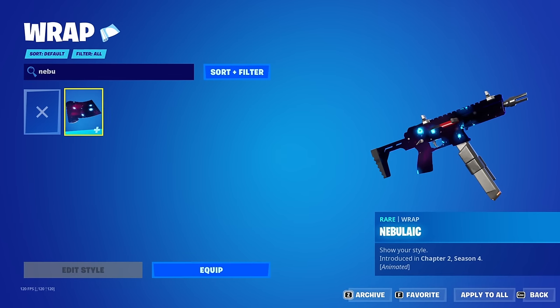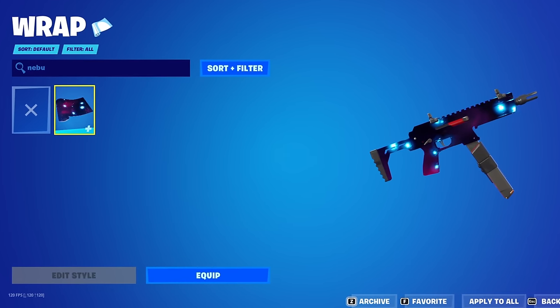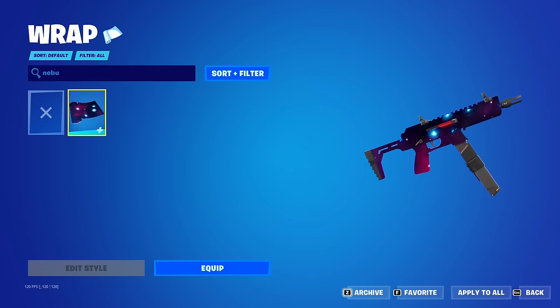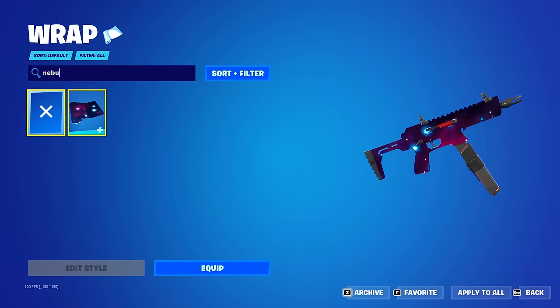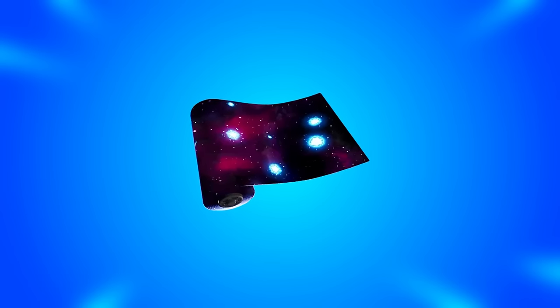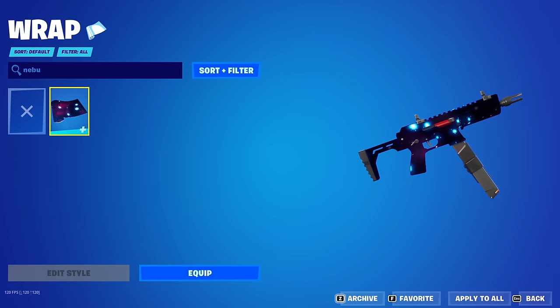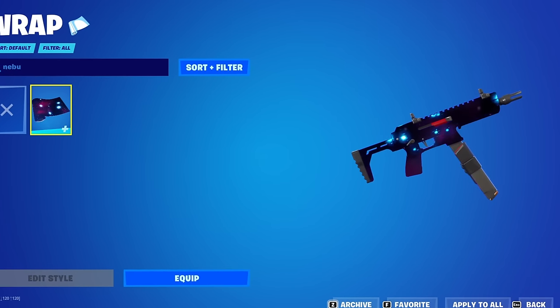Next up we have the Naboo Lake wrap from Chapter 2 Season 4. You might be thinking it's just a wrap and nothing special, but what you probably don't know is that it's from a secret Twitch drop. Even I don't have it, and a lot of people who collect don't have it either. It was only available to get for a few hours, so not many people have this.